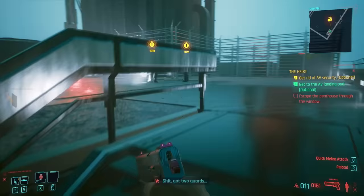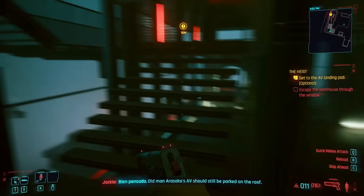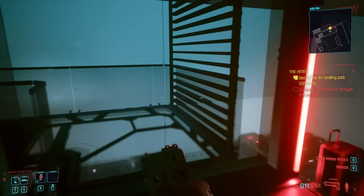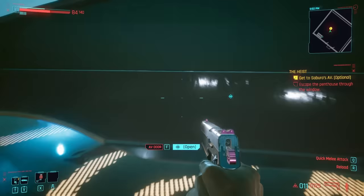Number five: Saburo's Rooftop AV. After Saburo and T-Bug bite the dust, Jackie and V need to find an escape route. The waypoint directs you through the double doors, but you can actually go to the rooftop and attempt to hijack Saburo's AV. After dispatching the guards, Jackie and V realize that neither of them can pilot the vehicle — 'Well, forget trying to pilot this thing. Don't know what I was expecting.'